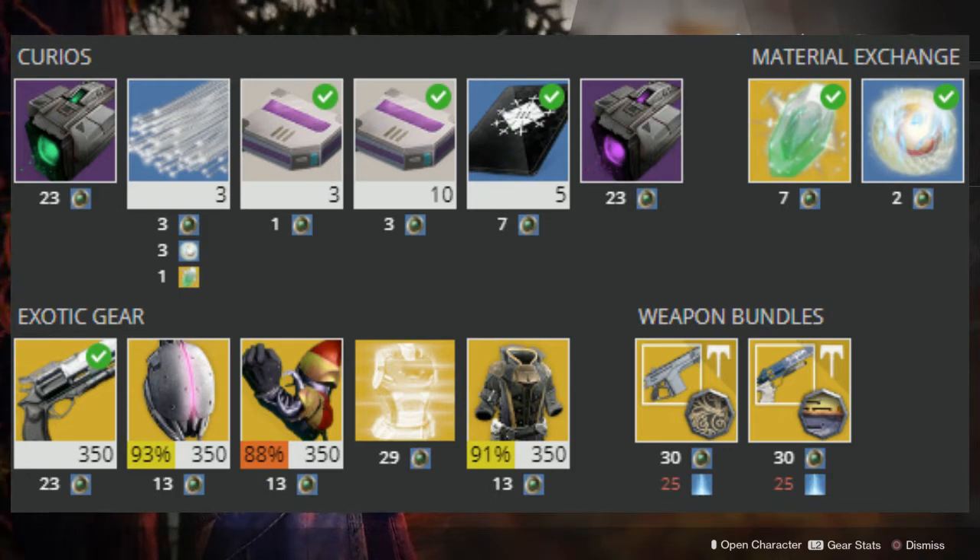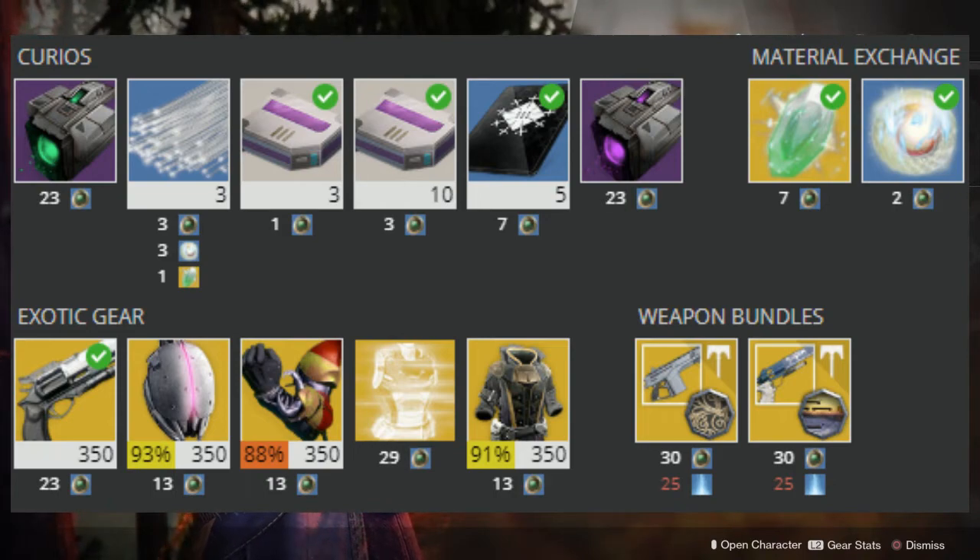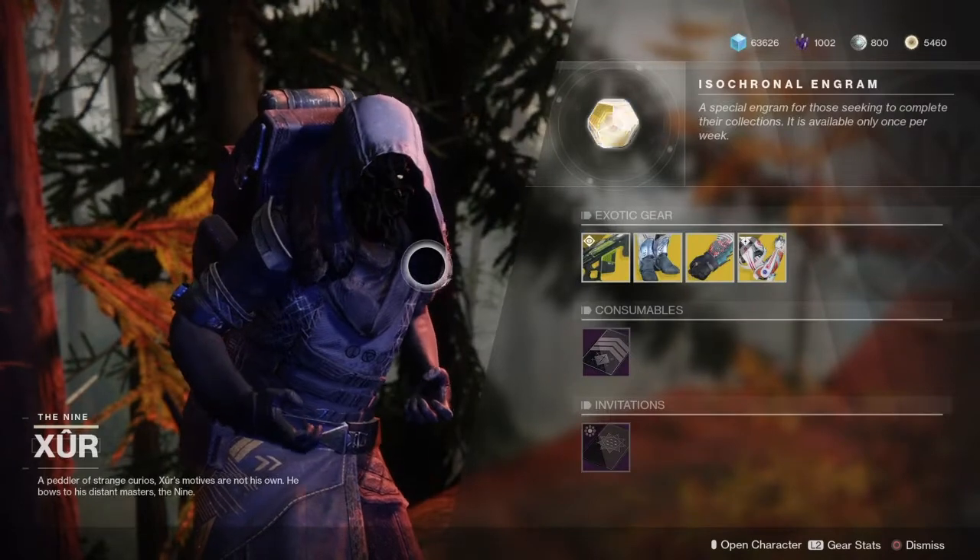He is also selling the Monte Carlo and Royal Flush, along with the Trespasser and Fallen Assassin bundles. His vehicle upgrades this week are the Emerald Coil and the Void Drive, and that's going to do it for Destiny 1 Xur.